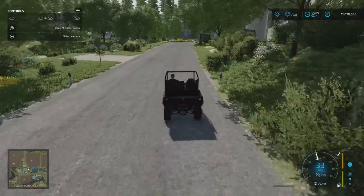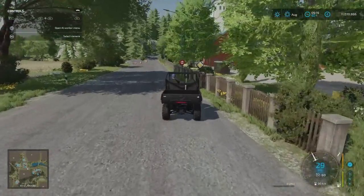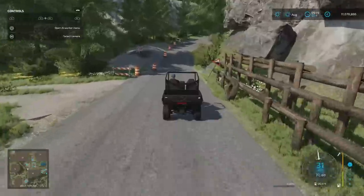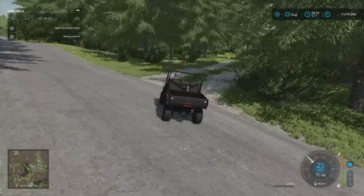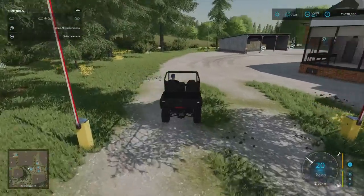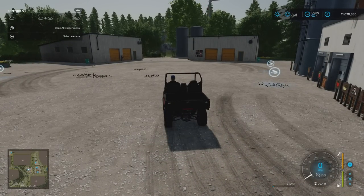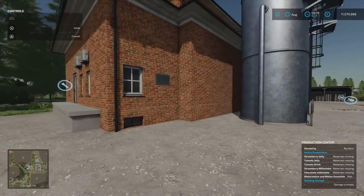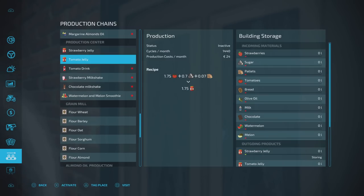Having all these factories on the map already means the slot count is up there — I'll talk about that when we get to the main farm area. We're now at two places: production centre and butter production. Around the side here, this building is your production centre — we can make strawberry jelly, tomato jelly, tomato drink, strawberry milkshake, chocolate milkshake, watermelon and melon smoothies. All the things required: strawberries, sugar, pallets, tomatoes, bread, olive oil, milk, chocolate, watermelon and melon.